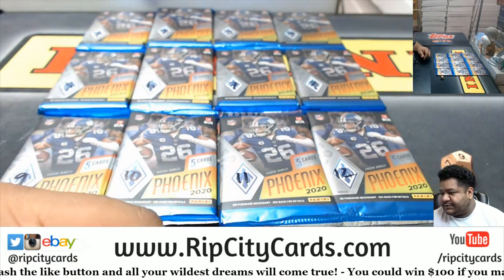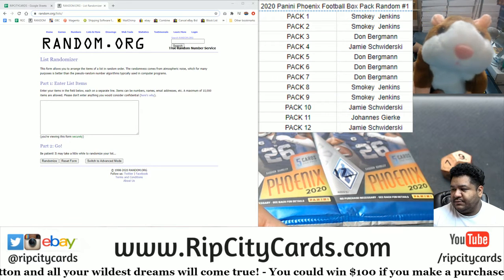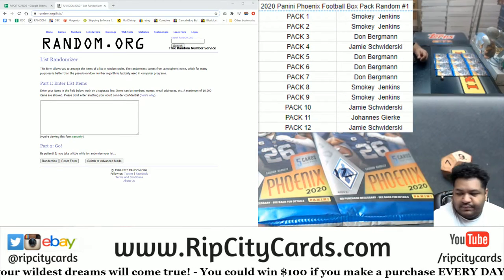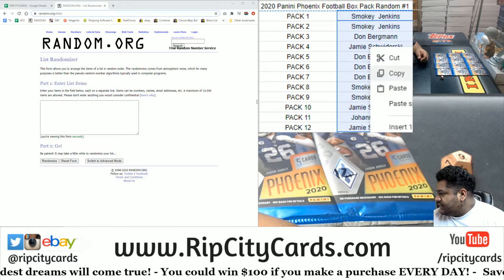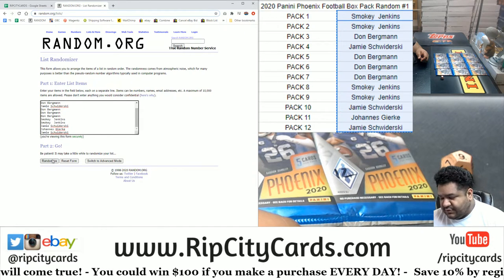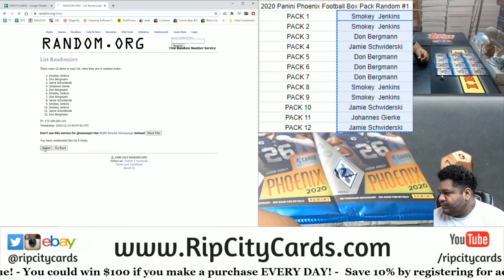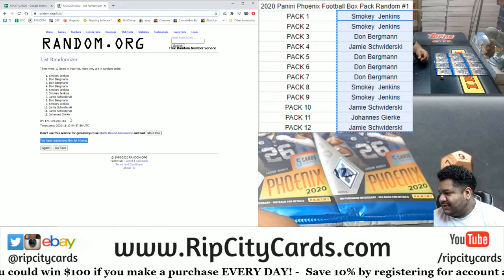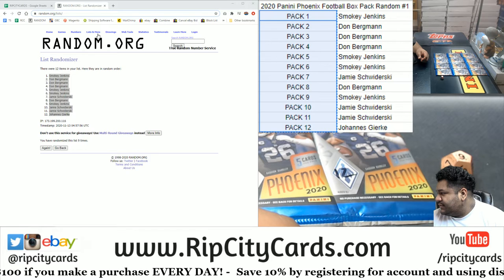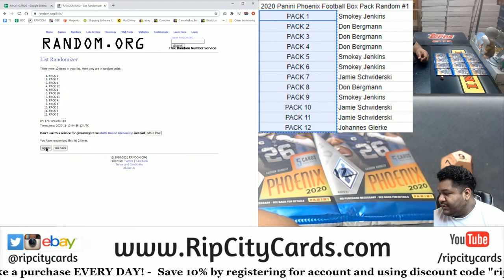Alright, I've numbered all the packs one through twelve. Now to random them, we're going to go nine times in the randomizer. Let's put everything back up on the screen, and as always, good luck everyone. So let's start with the names, random them nine times, and the packs nine times, and go from there. Here we go. Money shot — nine. Copy paste, now we do the packs, nine times for the twelve packs.